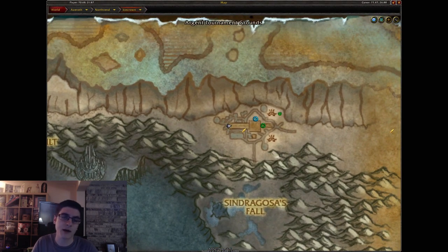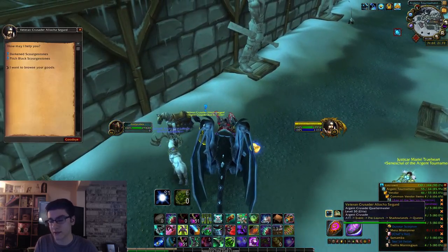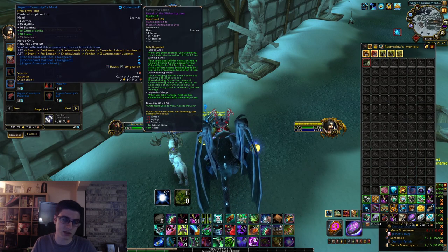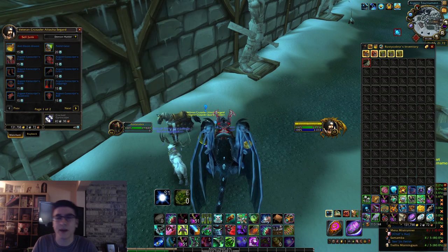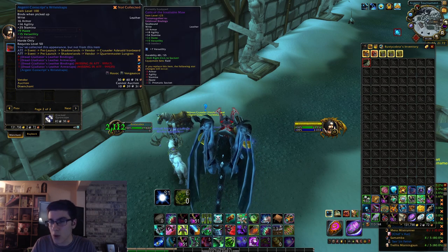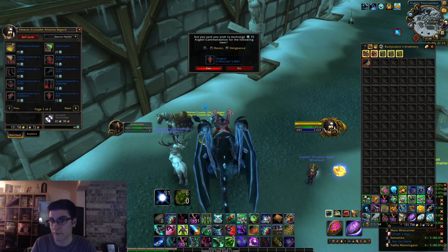Once you have enough Argent Commendations, head over to the vendor and spend them for item level 100 gear. This vendor is in the Argent Tournament grounds; there's also one in the faction capital cities, which you can see during the quest line. I believe it's 15 Argent Commendations to buy item level 100 gear. Weapons, rings, and trinkets are not available there, but you can buy a full set of armor around item level 100.